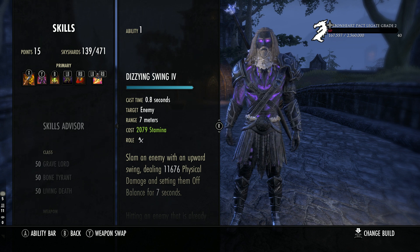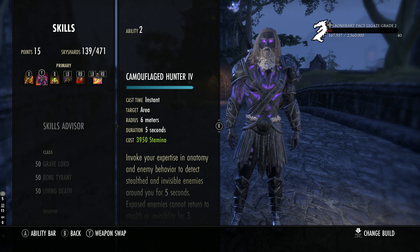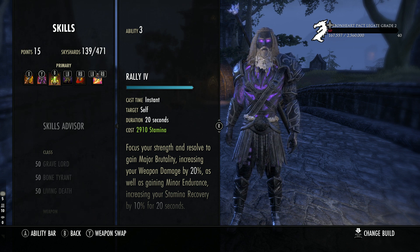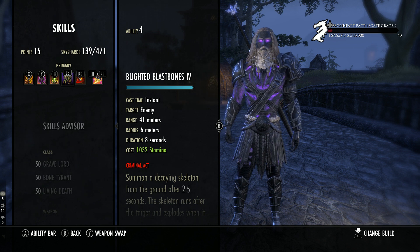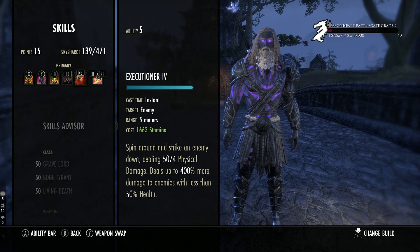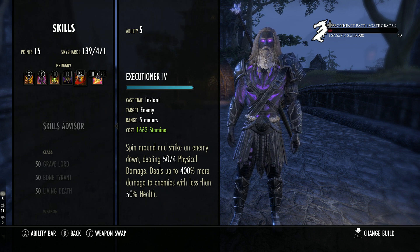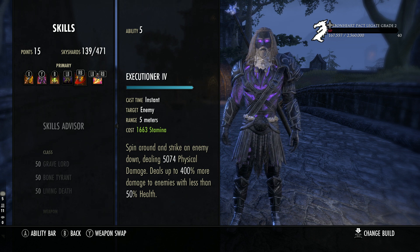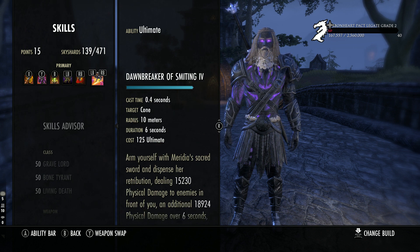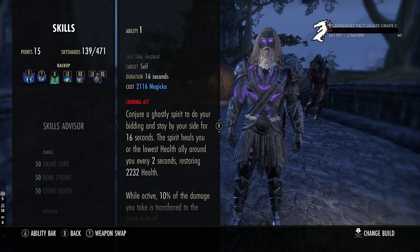For skills on the front bar: Dizzying Swing — with the Black Rose 2H you do damage to multiple people at once, it's great. Camo Hunter to increase your damage. Rally, because it's Rally guys. Blast Bones — it's a Stam Necro, run Blast Bones. Executioner — I go back and forth between Executioner and Reverse Slice; I prefer Reverse Slice on this build, but during AOE test periods you can't use it as freely. And Dawnbreaker of Smiting because it's Dawnbreaker.